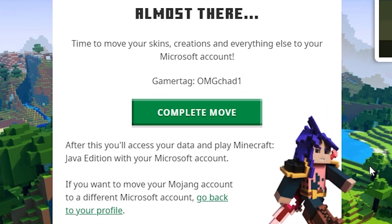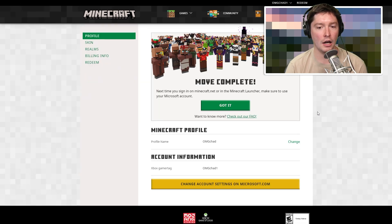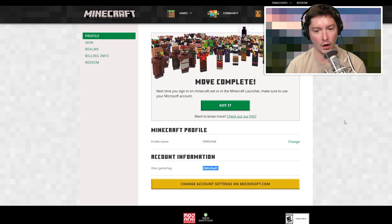I adore my Minecraft username and I do not want to get rid of it. I wish this was a little bit more obvious — that it would say 'Minecraft username (you're going to keep this)' and 'Xbox gamertag (you're not going to show up in Minecraft as this gamertag),' because that kind of freaked me out. So I'm going to go ahead and click Complete Move. On my profile page it now says 'move complete,' showing my profile name — which stands for Minecraft username — and my Xbox gamertag. OMGChad won, which is fantastic.